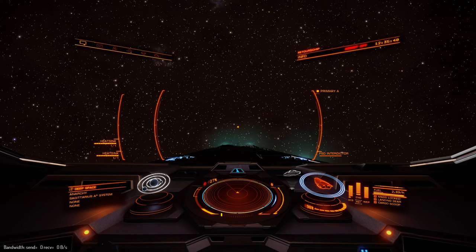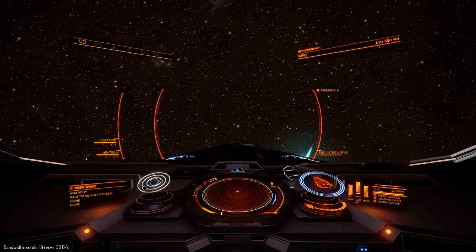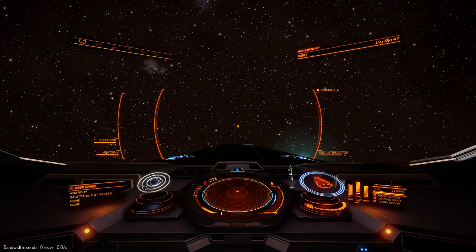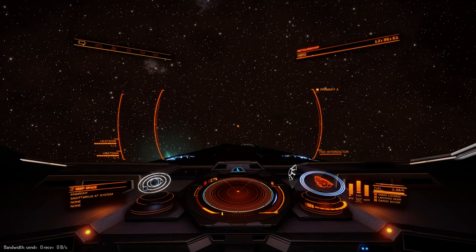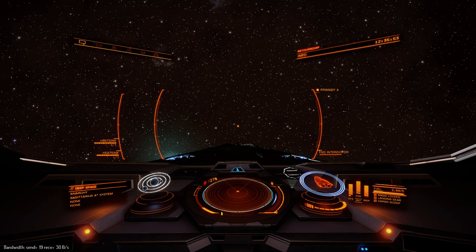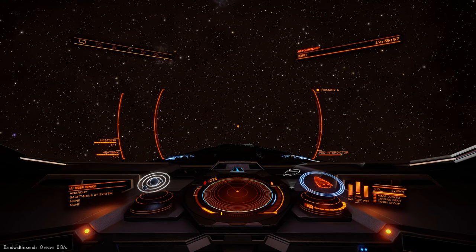Now I'm switching to my joystick — a very expensive stick, as everyone seems to think makes a big difference in Elite. This has got cams and springs which does all that centering mechanically instead of via the software. I'm going to center my mouse so it stops rotating my ship.